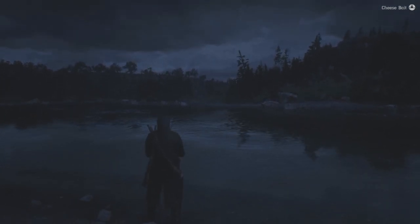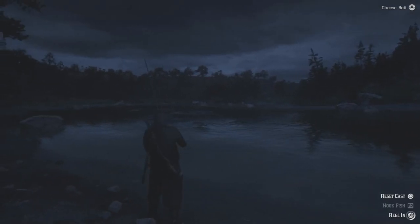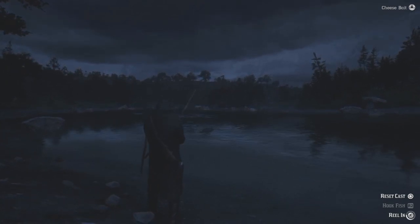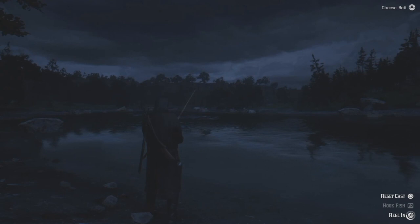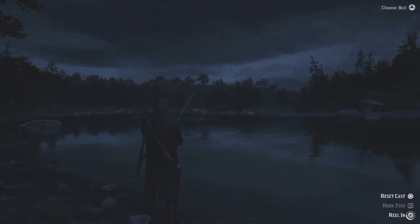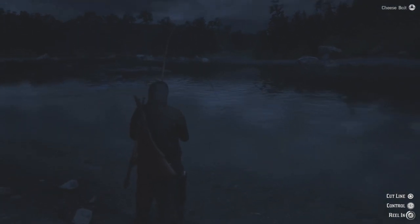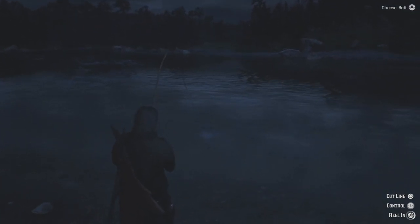Stamina in general is kind of easy to get because you're running a lot, and dead eye is something you kind of get naturally too. But health core isn't really something that levels up all that much through natural playing, because you have to do a lot of brawling for that — and typically people don't really do that unless you're a big fan of using the lasso against your friends.